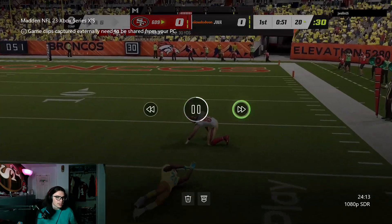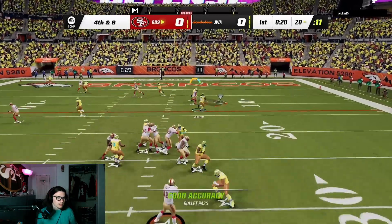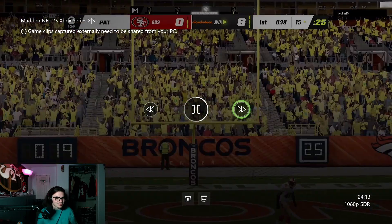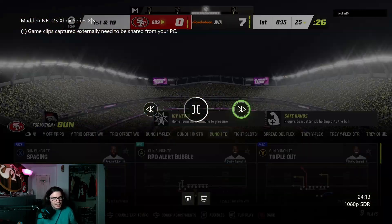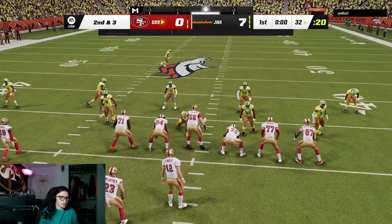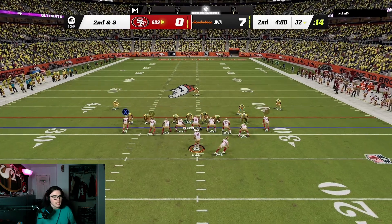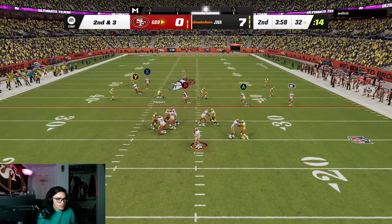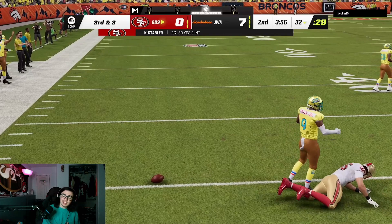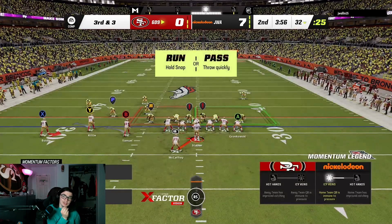I need Kittle to break that tackle. We're going to find a running back — that's just a bad read by me, I forced that. I had the running back open on the left but I just missed the read. We're going to go to tight slot and get back to this concept. Trying to run some bunch — bunch and tight slots. It's been a minute since I ran bunch.